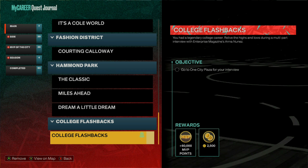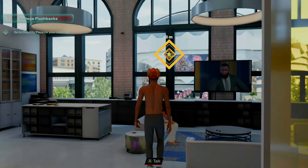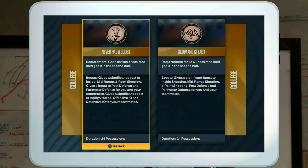After you guys have the college flashbacks, go ahead to the plaza and start your interview. If this is your first time doing this glitch, you can choose any college team — it does not matter which team you pick. It's going to give you these little objectives to do; you can pick either one. Just make sure you do not complete these objectives because you don't want your college quest to go away. We're just going to quit out of this game as soon as we do this glitch anyway.